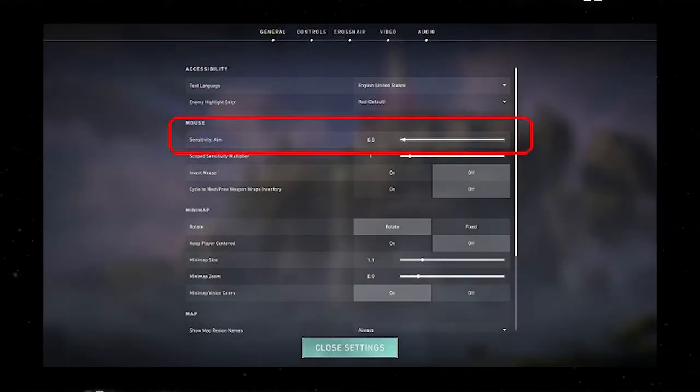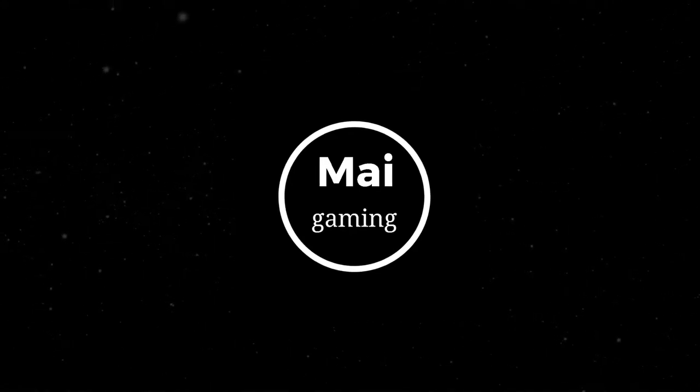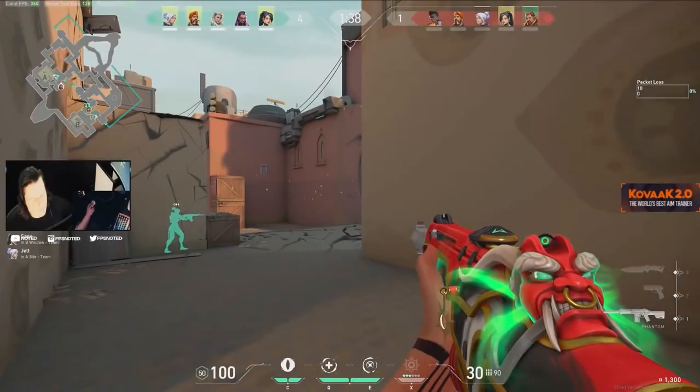Your sensitivity also depends on the game. There is a correlation between fast games with fast sensitivities and slow games with slow sensitivities. Fortnite pros average around 30 centimeters per 360, which is around 6.5 sensitivity with 800 DPI, or 5200 eDPI. The average Valorant pro sensitivity is around 50 centimeters per 360, which is about 40% slower than the average Fortnite sensitivity. This is because aiming and being precise is much more important than turning quickly, which is what is required when you want to build fast in Fortnite. Faster sensitivities are overall less precise but easier to move, while the opposite happens for low sensitivities.